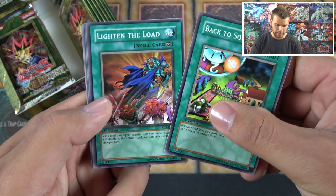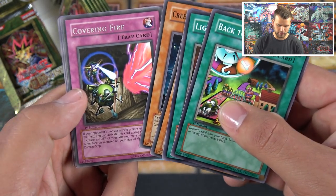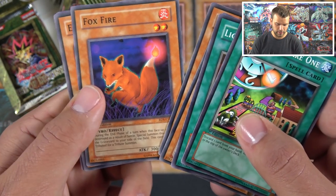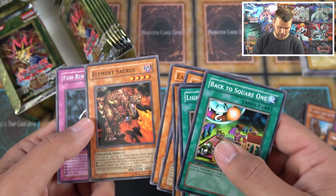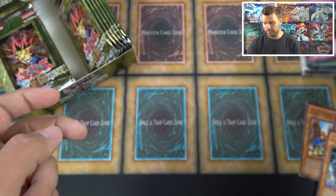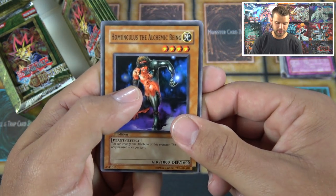Another Back to Square One, Lighten the Load — add a level 7 or higher monster from your hand to your deck, shuffle, then draw one; can only use it once per turn — Harpy Lady 2, Creeping Doom Manta, Covering Fire. Classic machine monsters: Cannon Soldier and Mechanical Chaser. Fox Fire — little Charmander-looking thing. Elemental Source is pretty powerful; if you have an EARTH it has a different effect, and FIRE increases ATK by 500. Furin Kazan — I love messing around with this in Six Samurais. Homunculus the Alchemic Being.